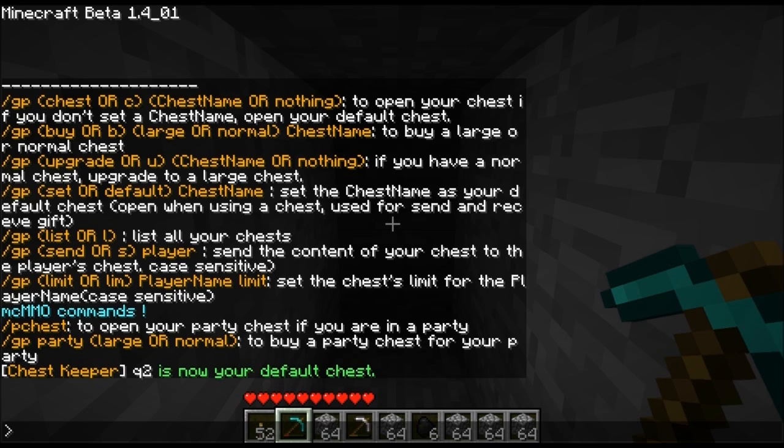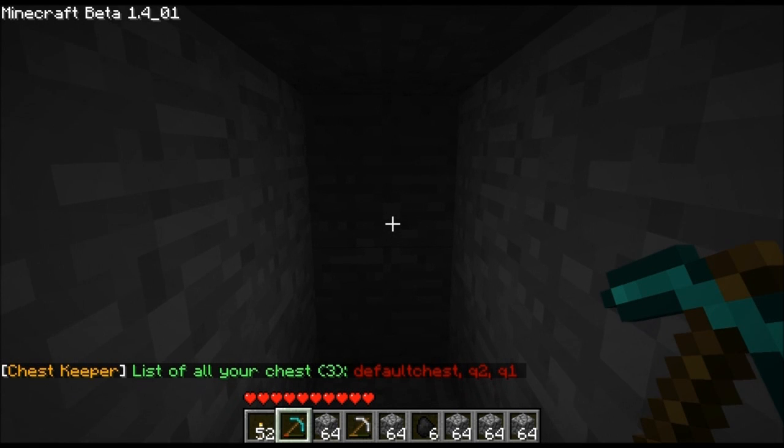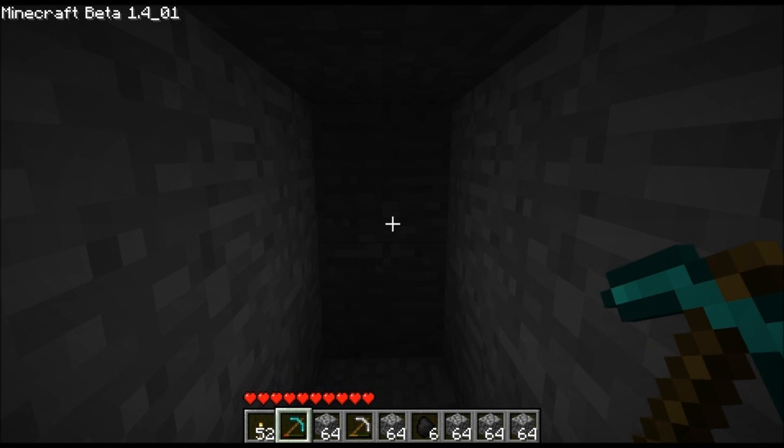To list out all of your chests, if you can't remember a chest name and you need to open it, not to worry — you can use GPLIST. And there are the chests that I have right now. Another way, if you don't really like messing with commands all the time, they put in a nice little shortcut — if you left-click while you're holding a chest, it will open up your default chest. Let's check that out.